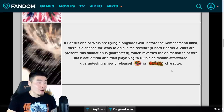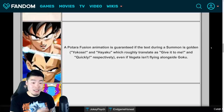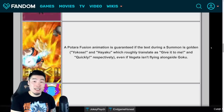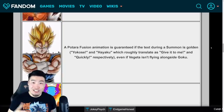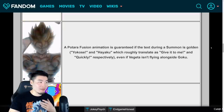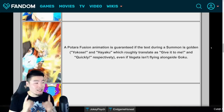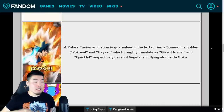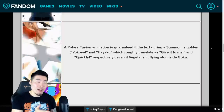This next one looks like just a regular Potara Fusion or Super Vegito animation on the surface, but if you pay close attention you'll notice the text is gold. Every single time you get this gold text, you're guaranteed a Potara Fusion regardless of whether Vegeta actually flew in. So no matter who flies in - Tien and Chiaotzu, Buu and Gohan, any random combination - as long as you get the gold text, you're getting a Potara Fusion. Super Vegito still means a Dokkan Fest character on a Dokkan Fest banner or an LR on a non-Dokkan Fest banner.